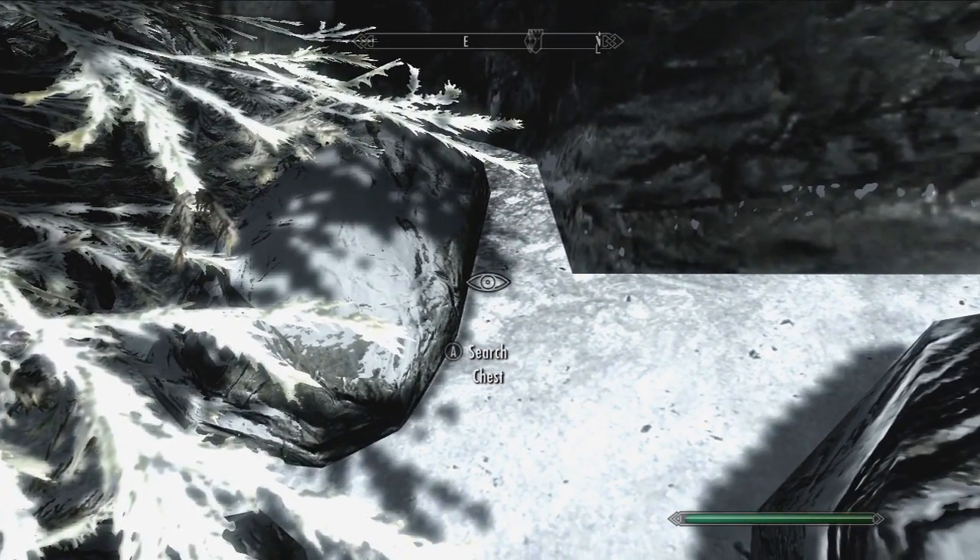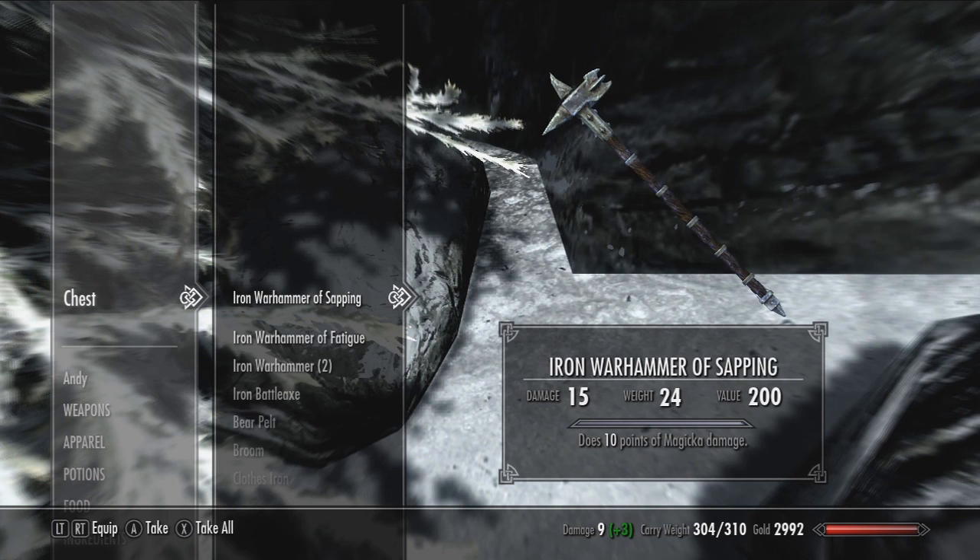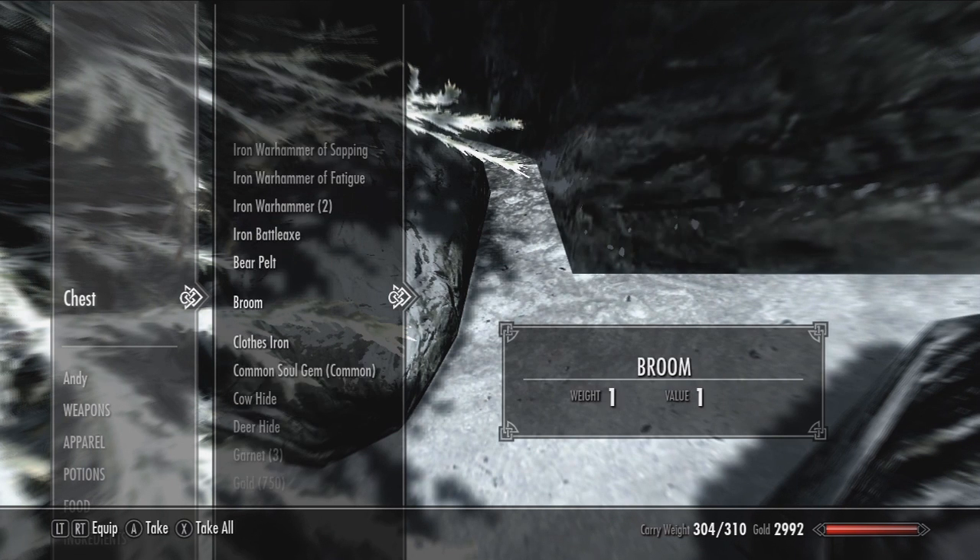When you've found the chest, it should say 'search chest.' As you can see, there are a lot of items inside this chest, including gold.